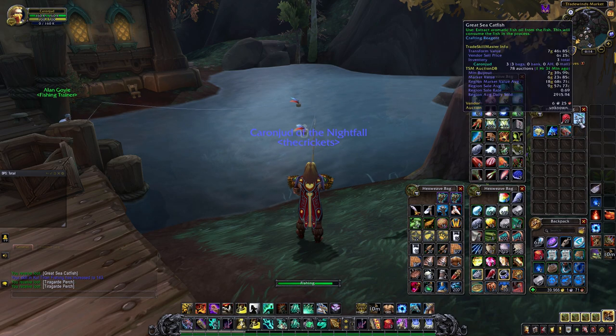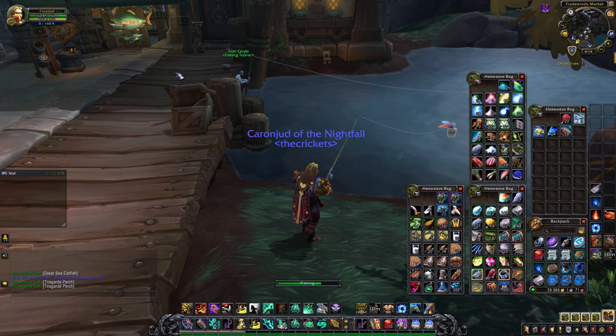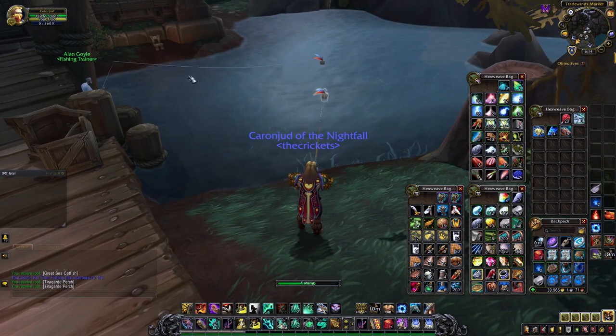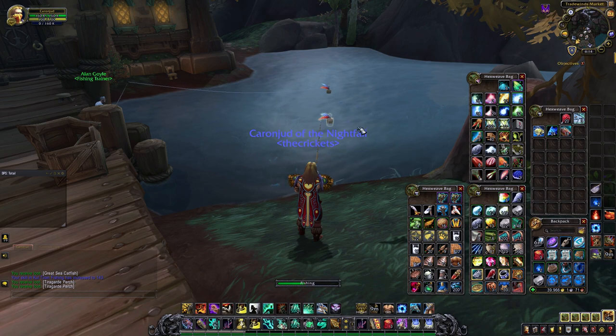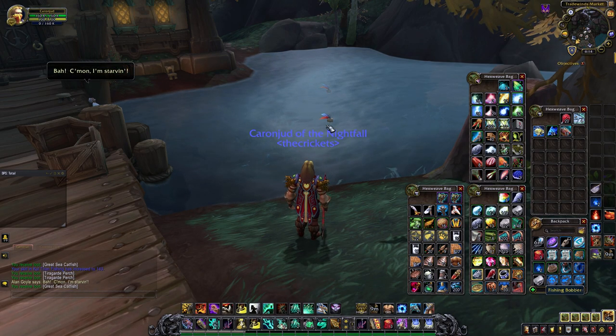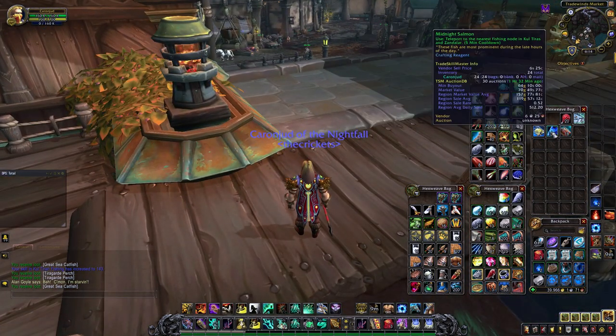The fishing trainer, if you guys didn't know, is up here at the top of Rallis — right when you come up the stairs, right behind me. Sometimes he glitches underneath the bridge, but it's really easy. Just sit back, put Netflix on your second monitor, and chill while you farm up free gold.